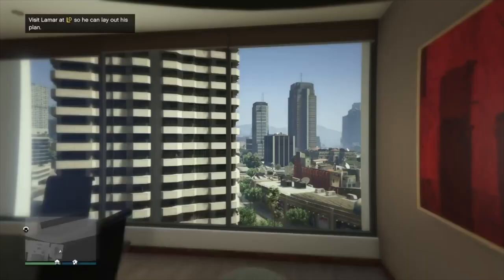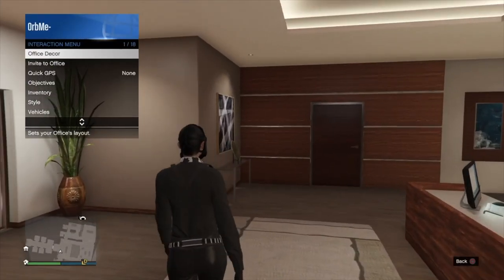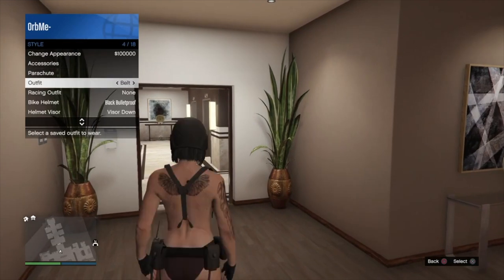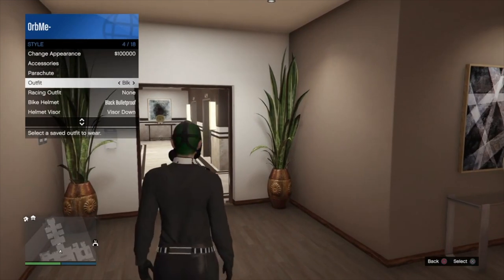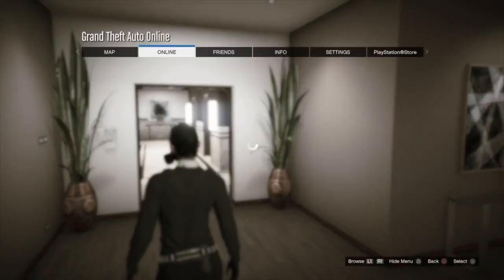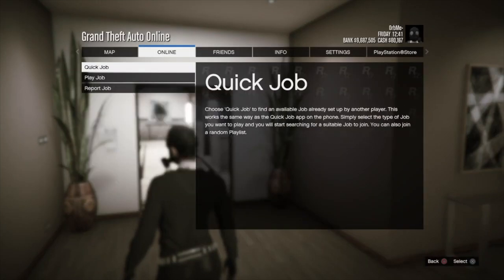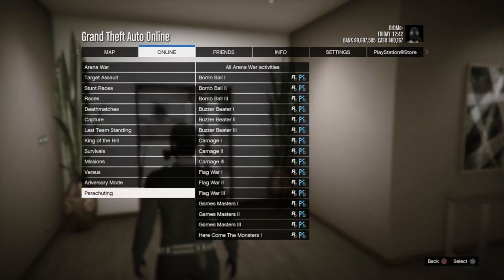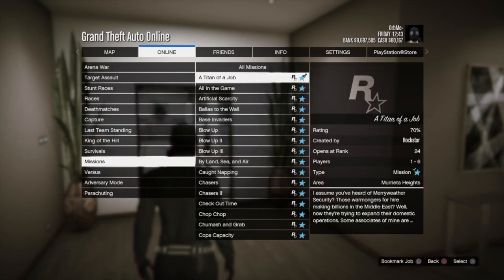When you load back into an online session, open up your interaction menu and swap outfits to force a save. From here, we're going to go ahead and start up a Titan of a Job. Some people have been saying they can't locate the job, but everyone should have it. Go to options, online, play job, Rockstar created, go into the mission section, and it is the first one on the list.